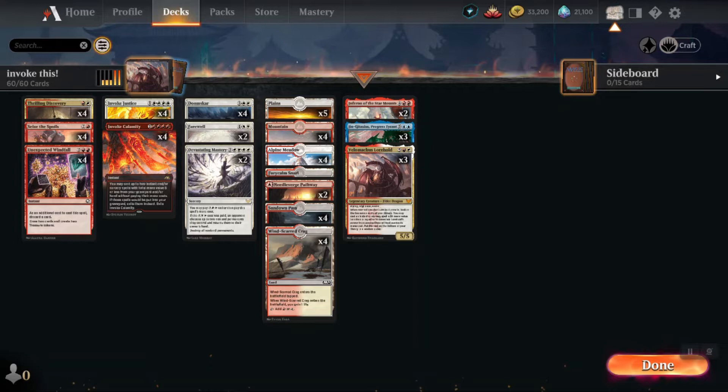We could probably go with one less Windfall. The second column is our invokes — those stay four and four. The third column is our sweeper slash board control: two Doom Scars feels right, but two Farewell and two Devastating Mastery sometimes feels like not enough. If I was going to make changes I might go to three and three, maybe cut one Windfall and one Jinnie Fay or Jegantha — not sure.